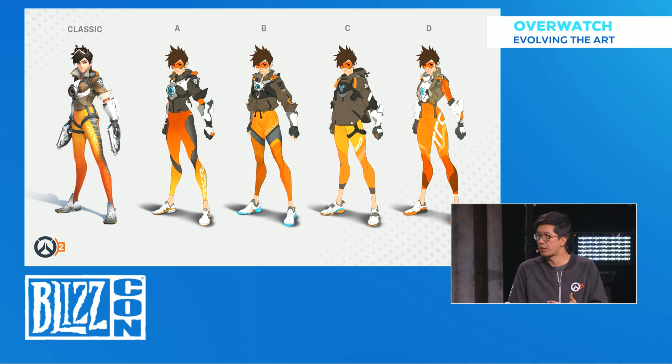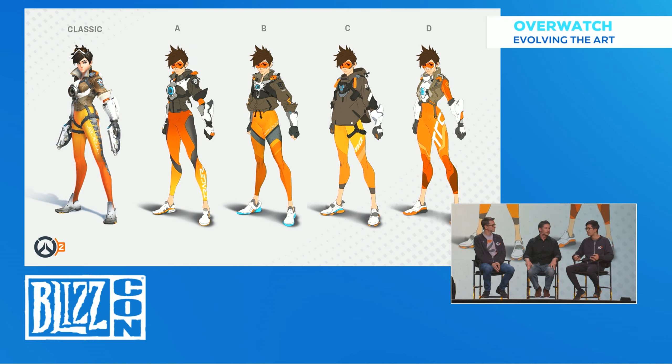We took that even further with C, elaborating on different silhouettes we can play with on the jacket. Maybe there's a cool poncho look — which I personally really liked, it gave her a really hip look. But then we were thinking: if we're putting Tracer on that dropship on the way to Paris, the city's under attack, Mei and Winston are ready for battle, and she looks like she's just going out for a stroll — there's a little bit of a disconnect.